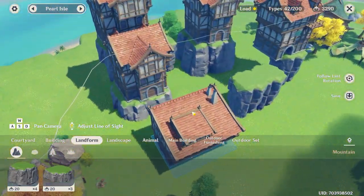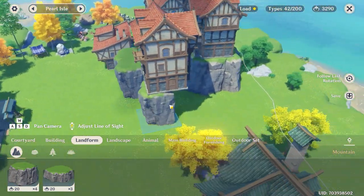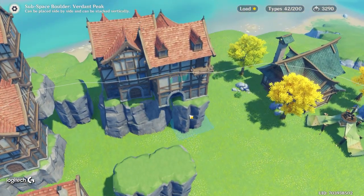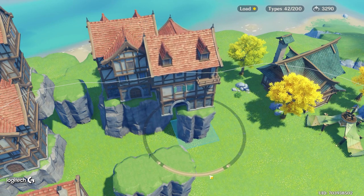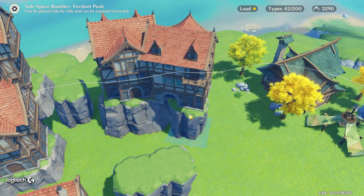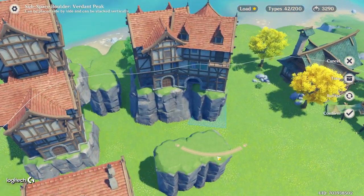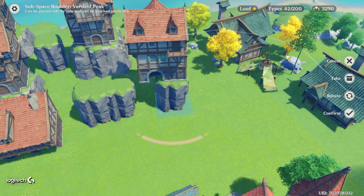Essentially, you can stack buildings on top of these pillars and when you do, the building gets no collision. What that means is by moving the pillar, I can actually move this building into another building. So if you were going for a super cramp-packed building look, it would look really cool and you can make some awesome layouts — like a crowded super big city maybe on top of a bunch of stone.